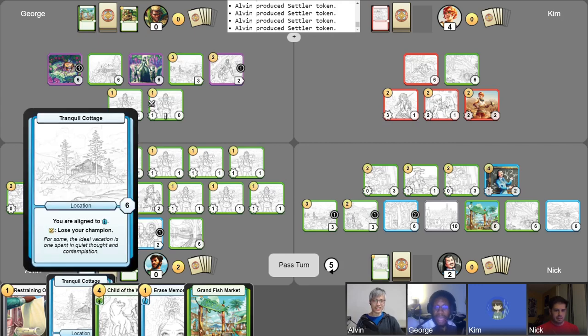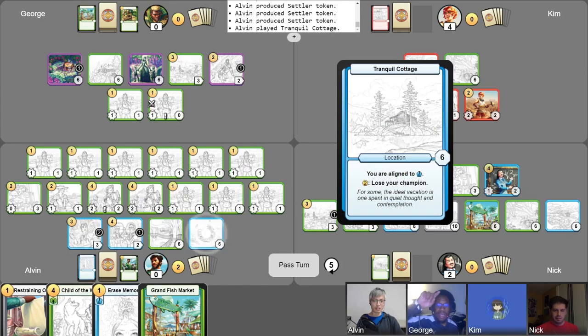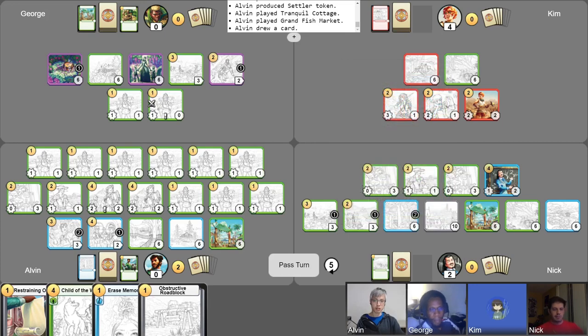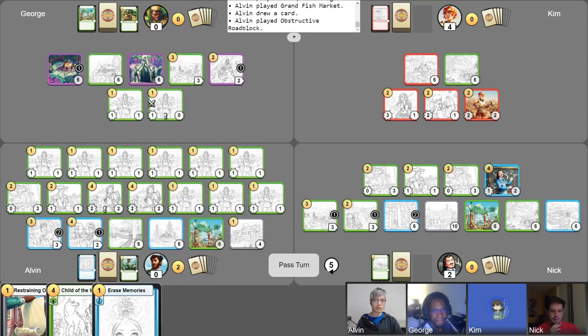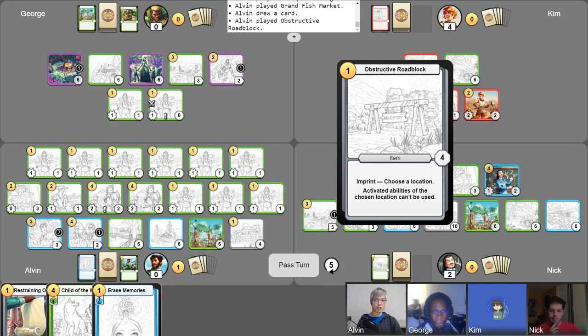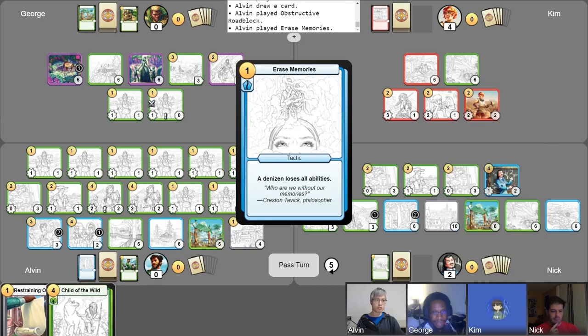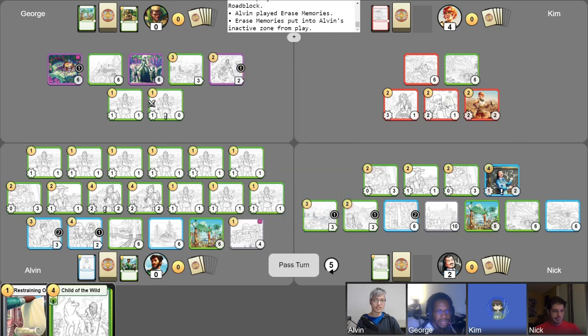A lot of aggression needs to be going that way. Now I'll play this location, the Tranquil Cottage. And then I will also play this location, Grand Fish Market, and activate his Arrival ability to draw a card. So because basically I'm public enemy number one now, I'm going to try to slow all of y'all down just a tad. First, I'm going to play Obstructive Roadblock to lock down this Hidden Flower Patch. And then I'm going to play Erase Memories to remove all of Tren's abilities.